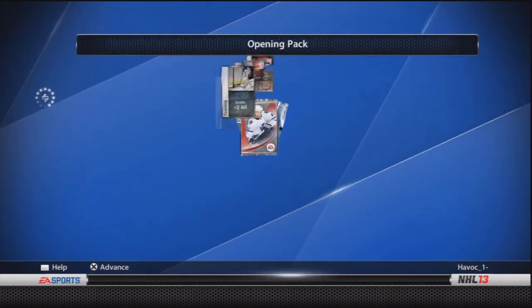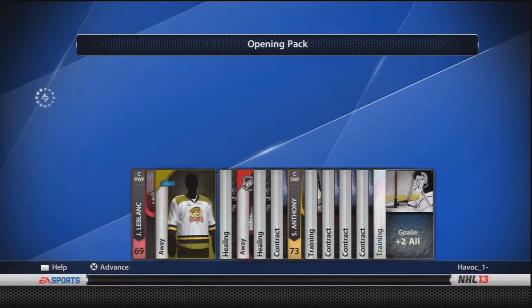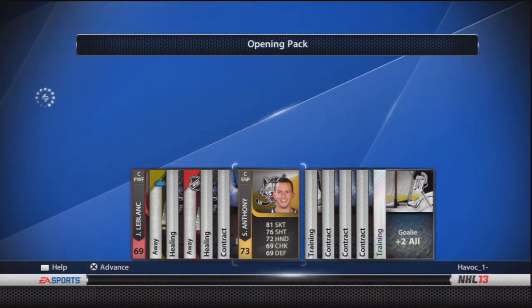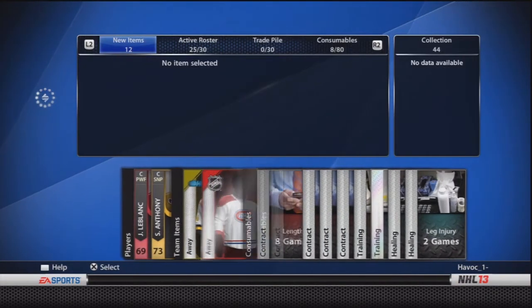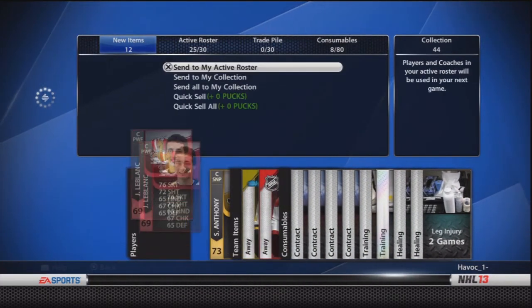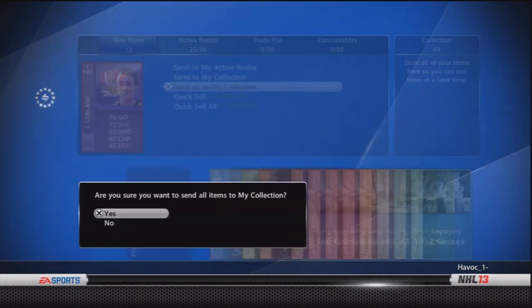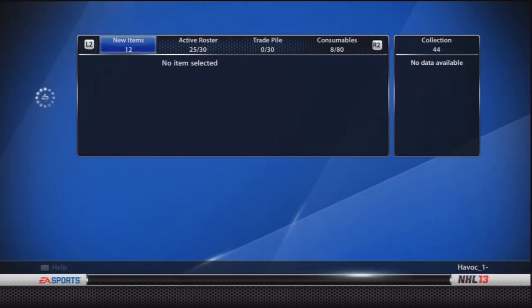What else we got here — who are we going to pick up on this one? Here we are, nothing special — Jean-Francois LeBlanc. Nothing special. Two plus for the goalie — anyways, that's a nice card there, except that training only actually works for one game now, so you'll probably get a ton of training cards anyways.